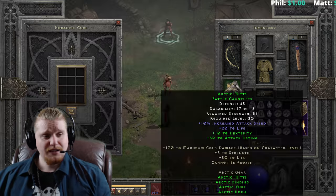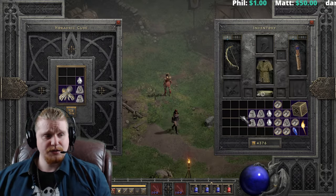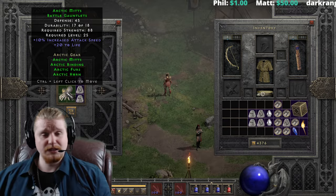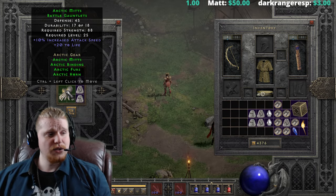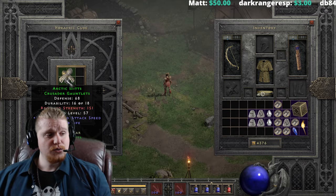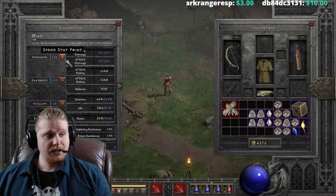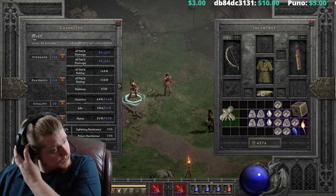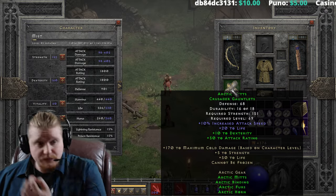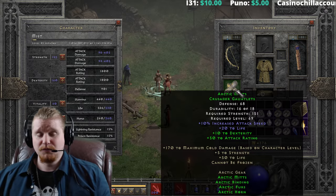Let's upgrade the Arctic Mitts battle gauntlets next - they're going to upgrade to the Crusader gauntlets. From 45 defense, 88 strength, level 25, they go to 151 strength, 68 defense, level 57. Not exactly a good upgrade there. That was a really, really poor upgrade and I probably would never do that - ever. They go from 57 to 69 when you put them on.